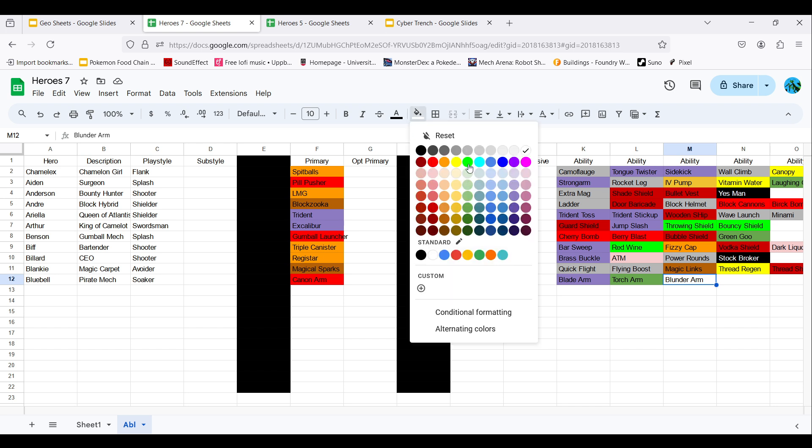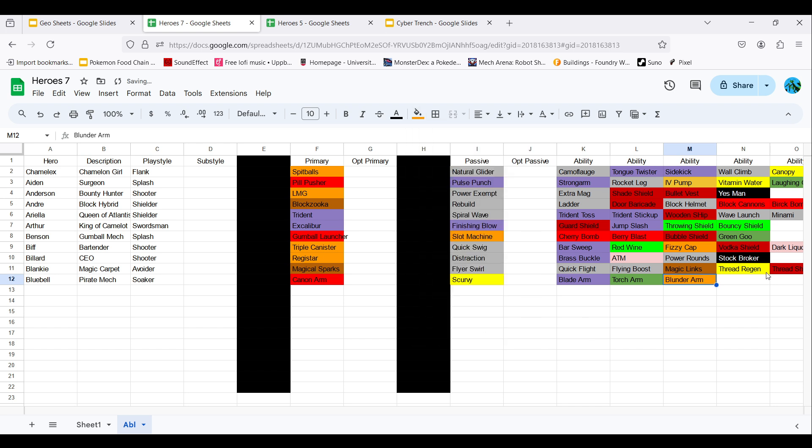And then you have Blunder Arm, which is a manual attack because it uses projectiles. So you have four different options for your primary — you can alternate between three alternative options, but you can only use one at a time.